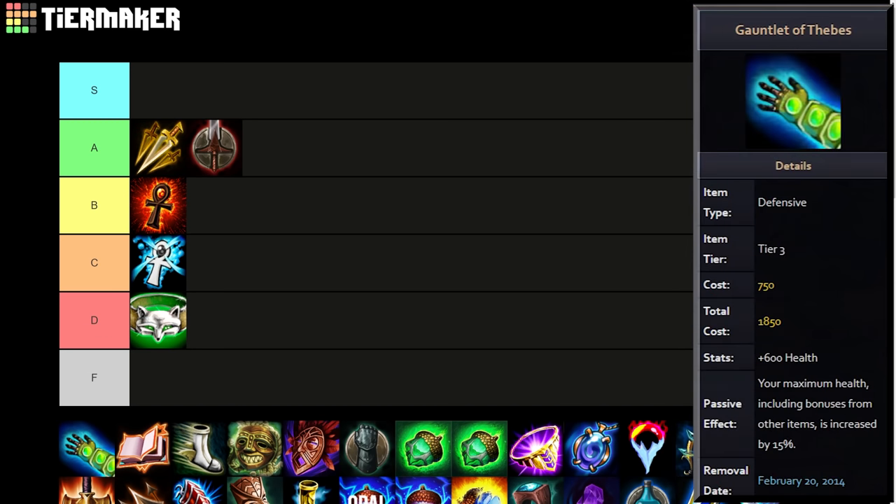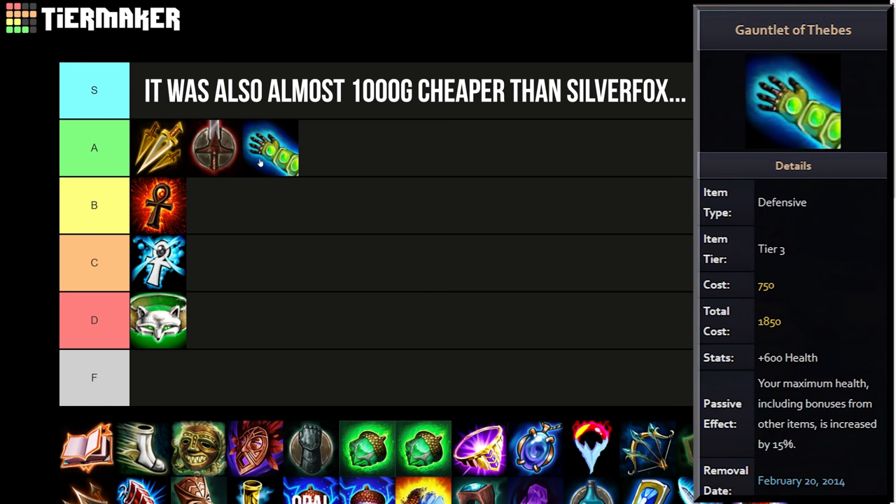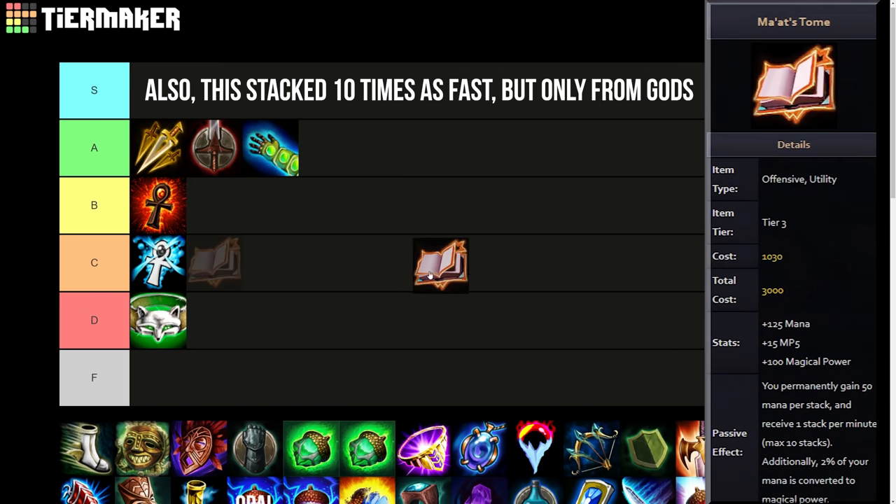Gauntlet of Thebes to me just seems like a solid item — I wouldn't say it was probably breaking the game back then, but maybe with synergy with Silver Fox Girdle and Ankh of the Golem. Back in the day it was a health synergy item costing 1850 gold, which is incredibly cheap for a tier 3. It came with 600 health and a passive that increases your maximum health from bonuses from all other items and base health by 15%. So basically any other health you buy is always going to be better, meaning you'd end up with over 4000 health easily by the end of the game. I put it in A tier.